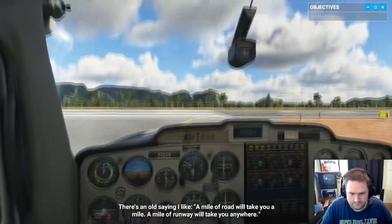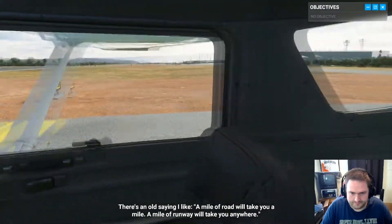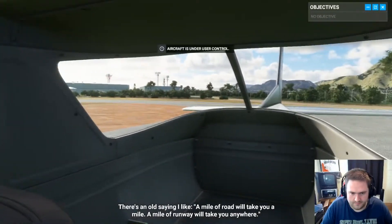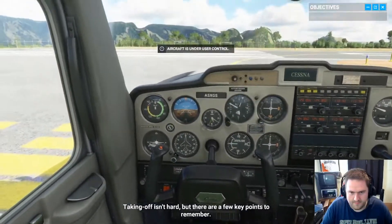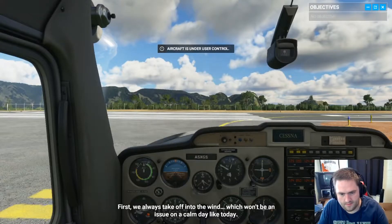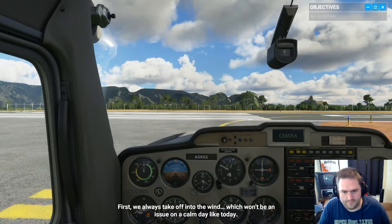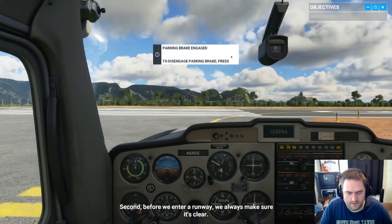There's an old saying I like: a mile of road will take you a mile, but a mile of runway will take you anywhere. Taking off isn't hard, but there are a few key points to remember. First, we always take off into the wind, which won't be an issue on a calm day like today. Second, before we enter a runway, we always make sure it's clear.